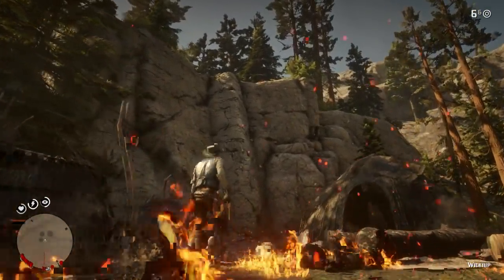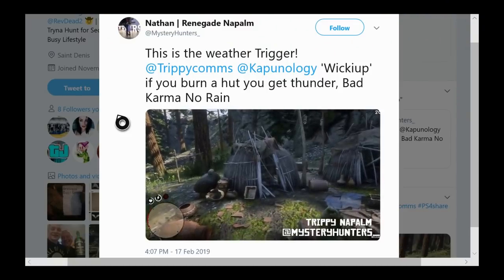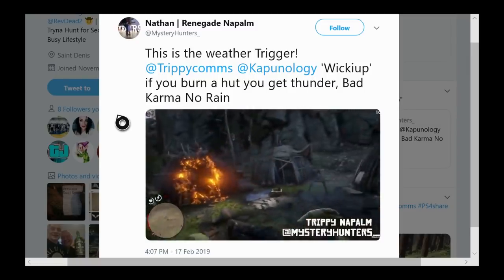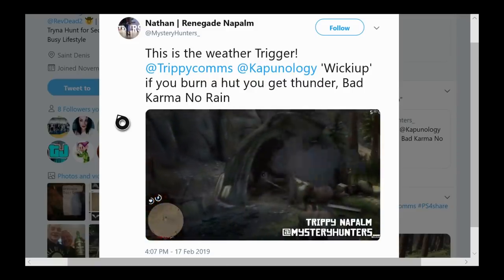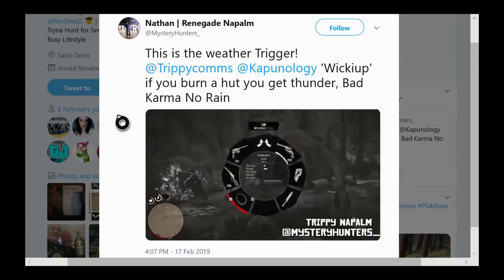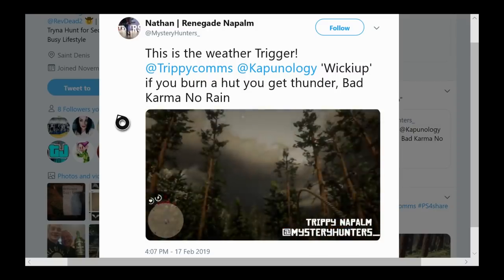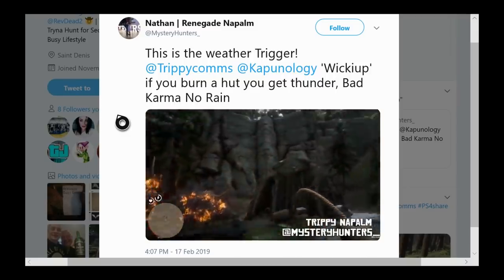Let's check out Trippie Napalm's footage — he says this is the weather trigger for the WikiUp. If you burn a hut you get thunder, bad karma, no rain. So he sets two of them on fire. You can definitely notice things change right away, and then pretty soon you hear the thunder with no rain. There's lightning in the distance — there's the thunder.